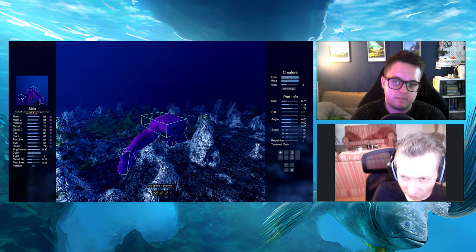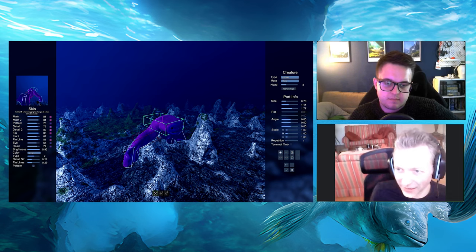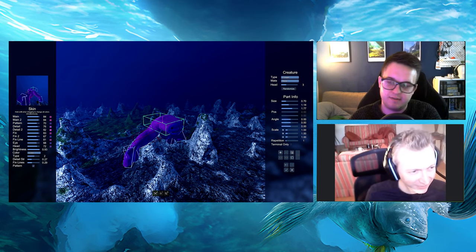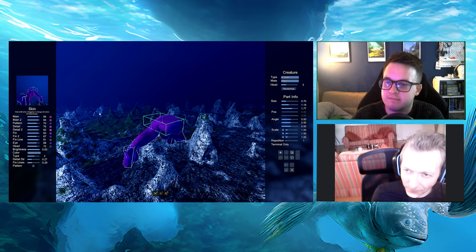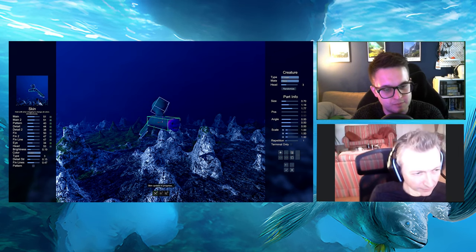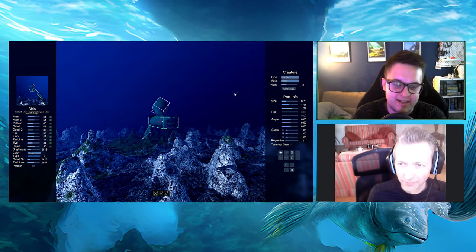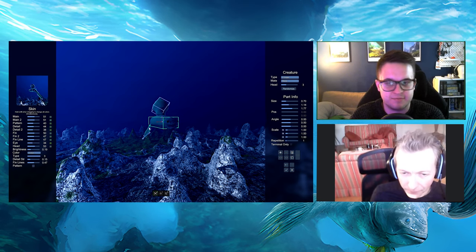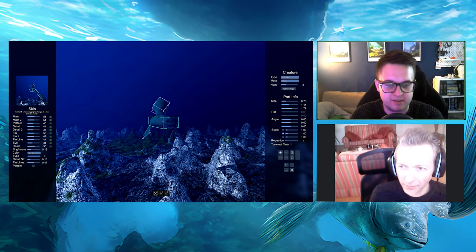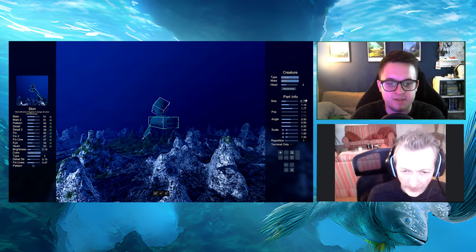Plesiosaurs are quite interesting evolutionarily — they were a species that originally walked on land and then over time went back into the ocean, with their limbs becoming flippers. That raises a question I haven't considered before with Ecosystem: when the procedural generation algorithms are making creatures, can any head be an outcome? Or do certain heads have attributes attached so that if it's going to be an apex predator, it picks from the predator heads?